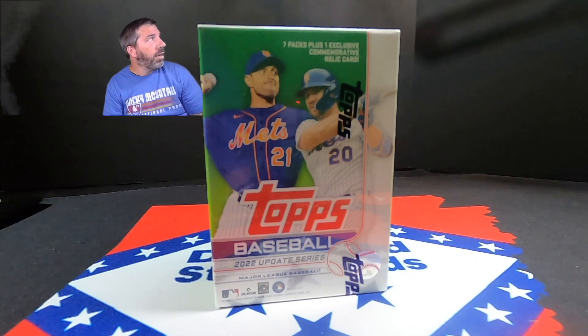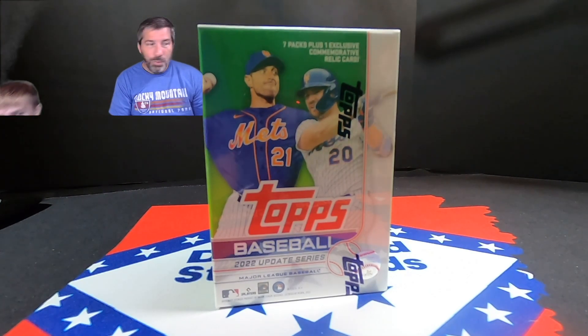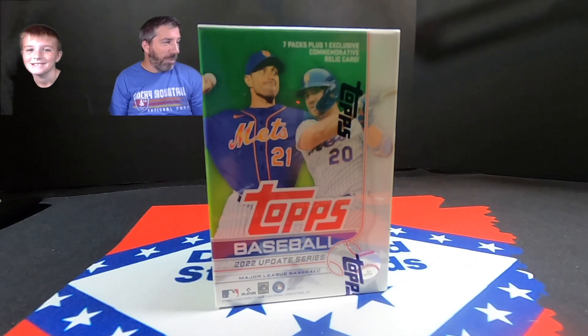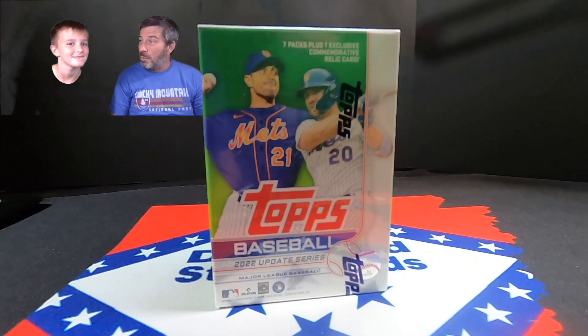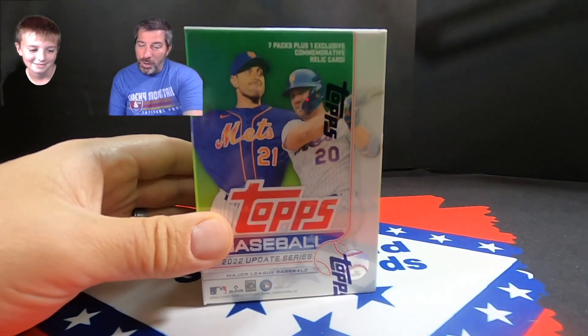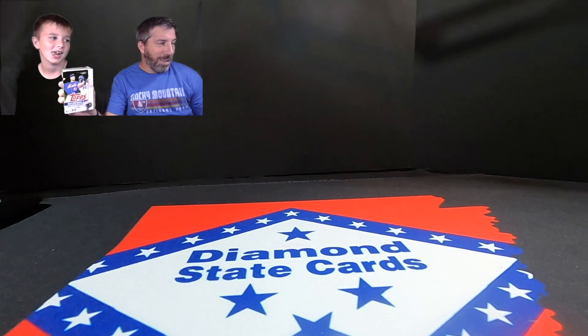Usually I have my assistant help me out with this, but I don't know where he's at. But since it's Halloween, maybe we can conjure up the head of Ryder. Oh look, it's the head of Ryder! Say what's up, head of Ryder! He can just move around in space — it's so spooky. Spooky head Ryder, do you want to help open the cards with me today? Awesome.